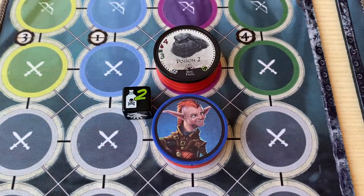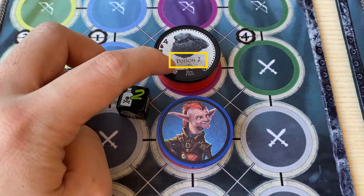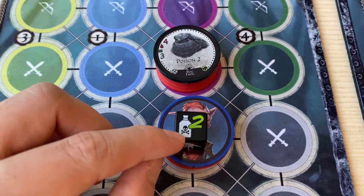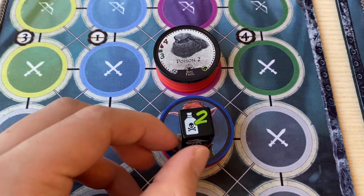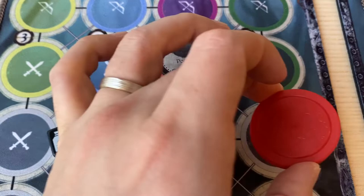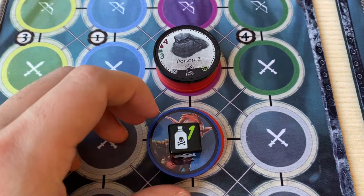Some skills may have the effect of putting a status die on the target. For example, the bog frog has a skill called Poison Two. When the bog frog targets a unit, the unit must place a status die with the poison two side up. This indicates the unit is poisoned by two. During the start of the next turn, the unit takes two poison damage, losing two health chips. After that, this gets reduced to poison one. During the turn after that, the unit takes one poison damage and the status die can now be removed.